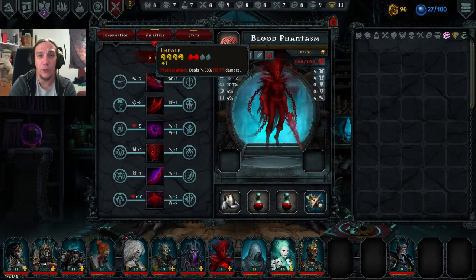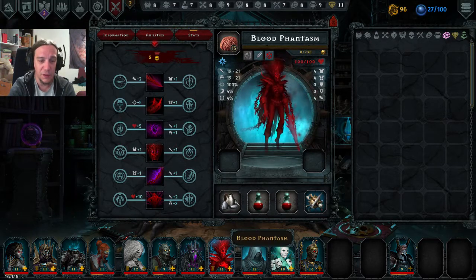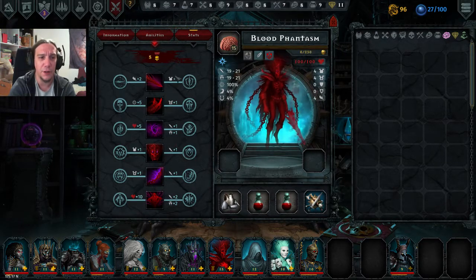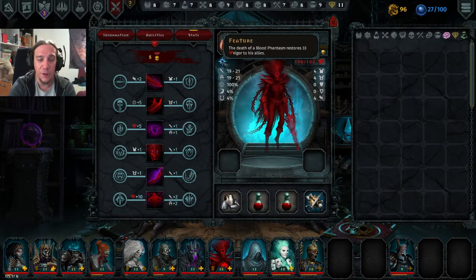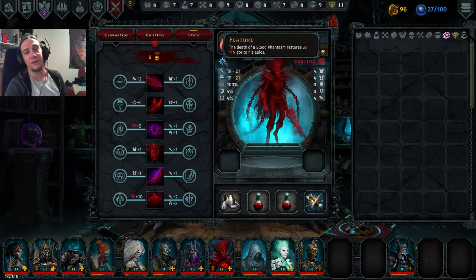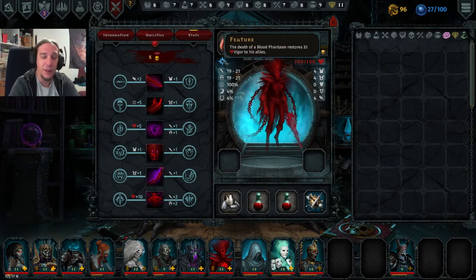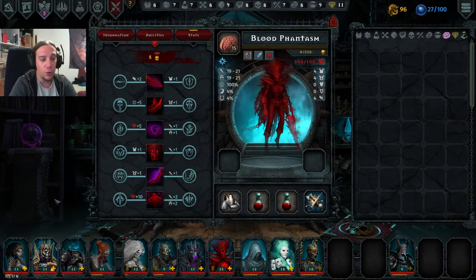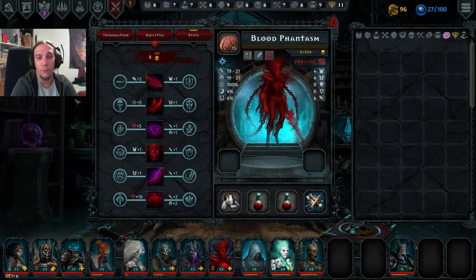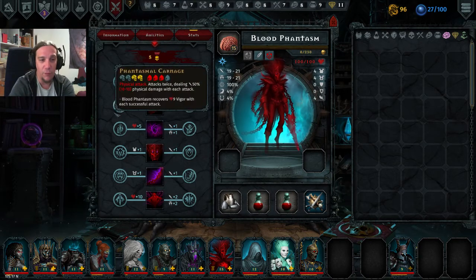The Blood Phantasm is a very frontline-oriented unit. On his death, he will heal the allies, making him a very good synergy with people like the Lich, who benefit from the death of their own units or at least provoke these events.